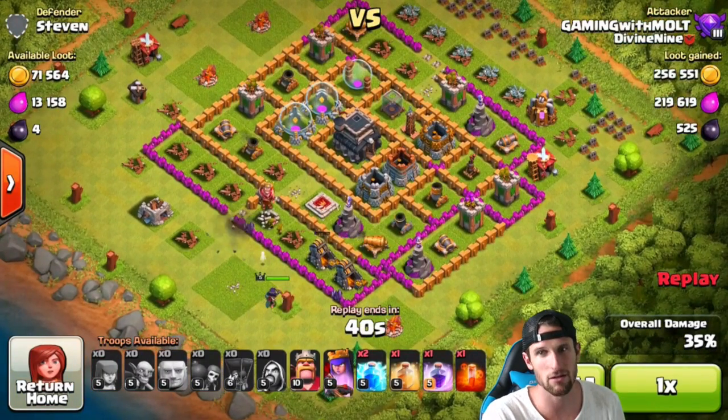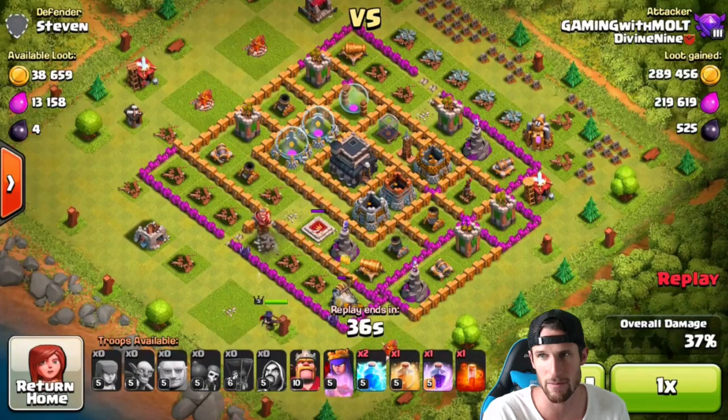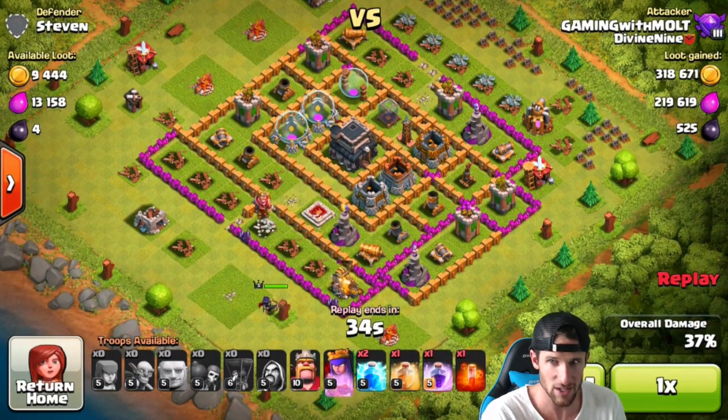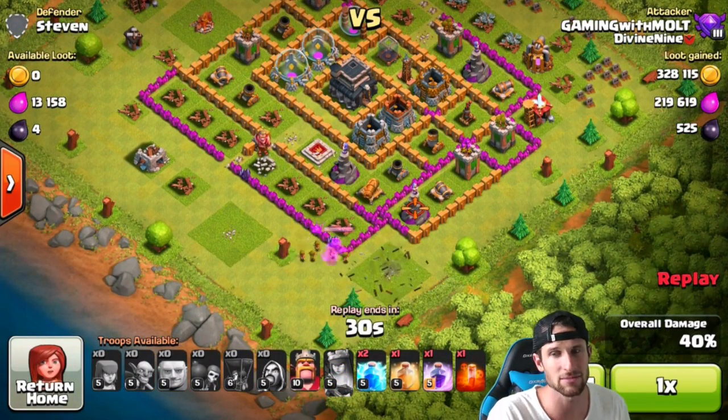The archers are in range of that cannon, so I go ahead and drop my Queen off down here to let her finish off that gold for me. We're at 39%.